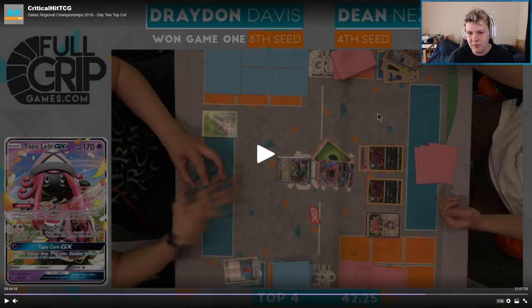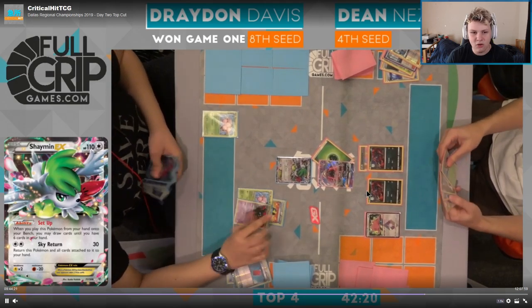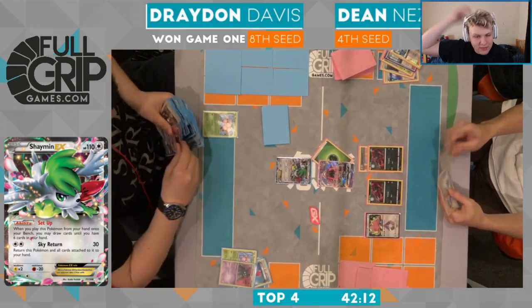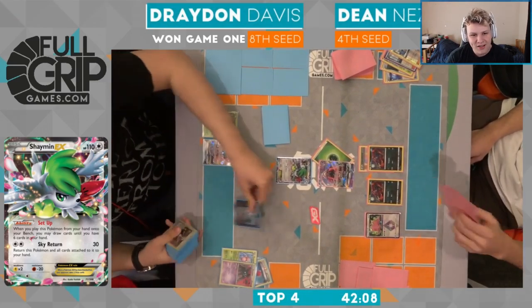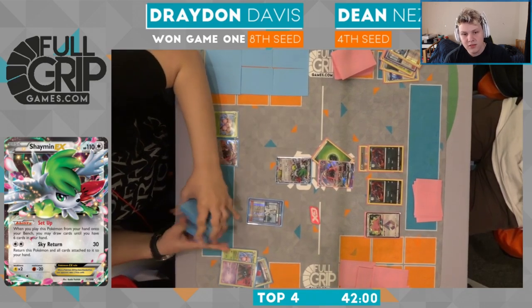If he top decks Gliscapod he can retreat, First Impression, knock out the Shaman. But now he's limiting his top decks a little bit. Also, if you can ever get to an Armor Press, the Zoroark deck actually has no way to one-shot a Gliscapod that Armor Presses. I definitely don't like the Grass active — because he has Wimp Pod, 100% I would like to see the Grass on the Wimp Pod. I guess he's thinking if he fills up his bench and gets a Shaman he won't be able to evolve that. But we could go Grass to Ditto at the very least from Dean.